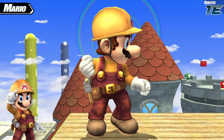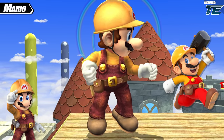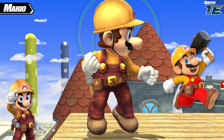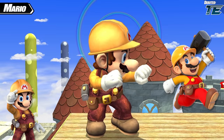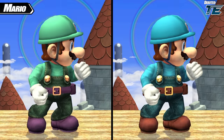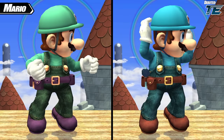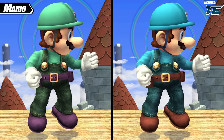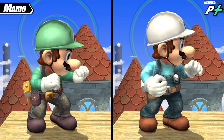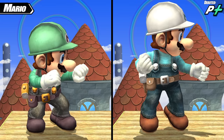A third alternate costume was also given to Mario: the ever-popular Builder Mario, complete with his hard hat and tool belt. This comes from Super Mario Maker, but the version present here very much has the Brawl aesthetic. Builder Mario has two recolors to complete the team battle set — a green color and a blue color, both of which are original color schemes. Project Plus would go on to remake these colors just to spice things up, as they're just meant to be team colors.